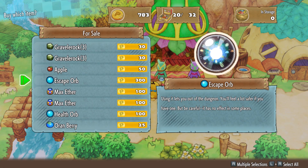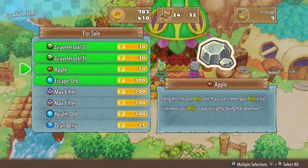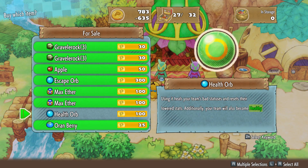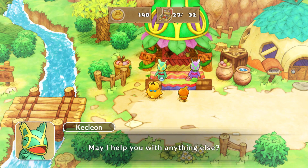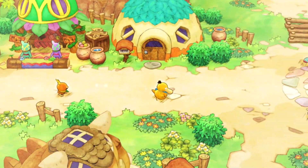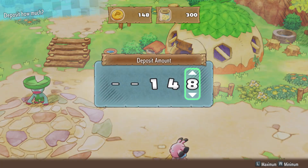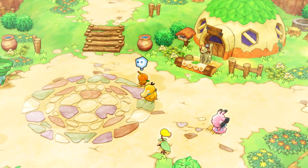Let me grab everything. I forgot that we can select multiple items here. Apple, Max Ether... give me everything except maybe the Health Orb - I don't want the Health Orb. Okay, now that I'm thinking about it, this is probably why I never have money in these games. Let me do a little bit of inventory management real quick.